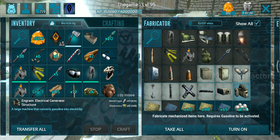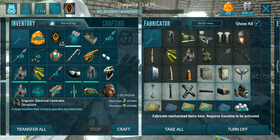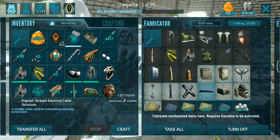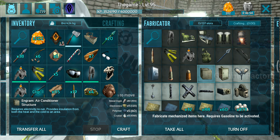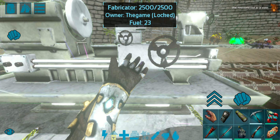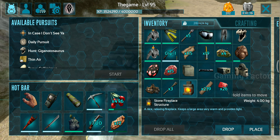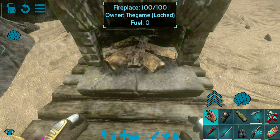We are going to use a generator, fuel, and oil. We are going to use a generator and an outlet. We are going to use a generator to power the electricity. We are going to incubate the eggs. We need to install a pump in a pool for fuel and the outdoor environment. If there is any item, we are going to use the air conditioner.